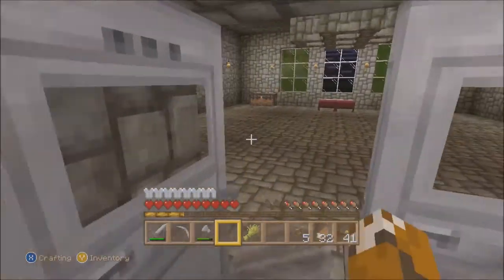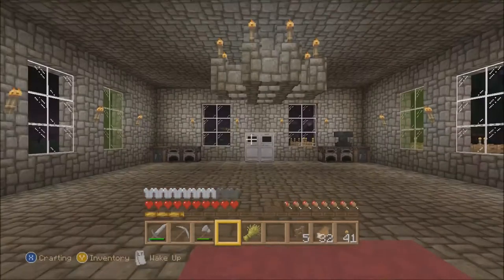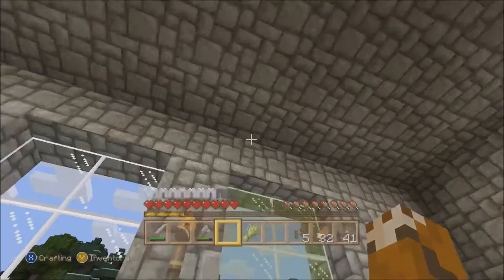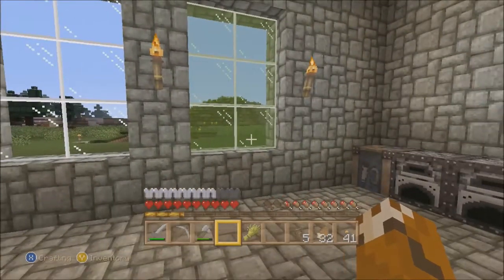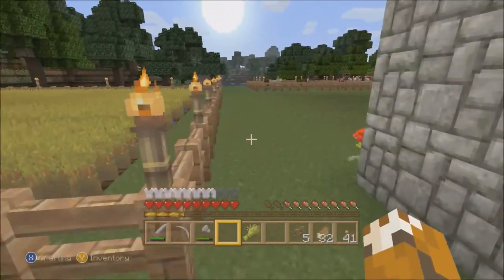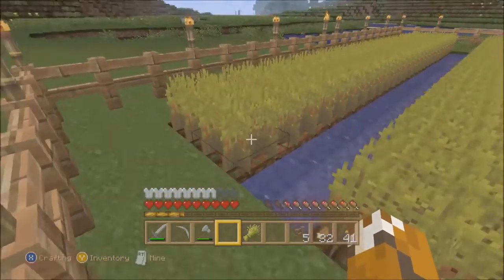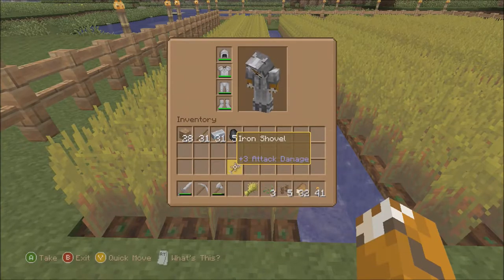There we go. And I might add another layer to this house very soon. When? That's always the eternal question — when do I add a new layer to the house? We don't know, nor will we ever know. Because I'm an idiot. Alright, let's get to farm work. Because this whole area here needs some work done.